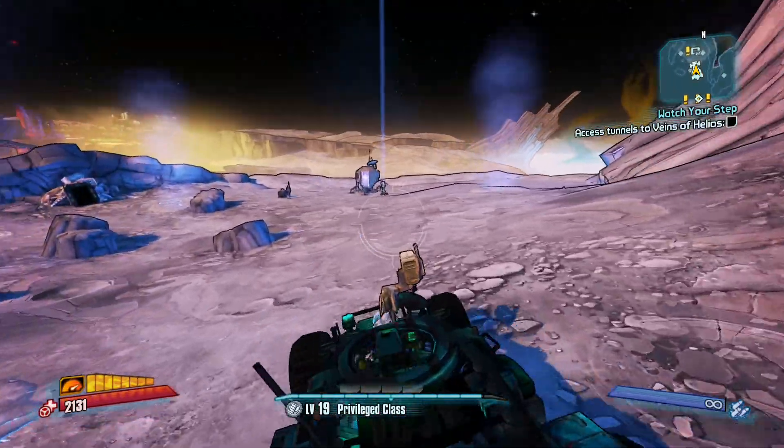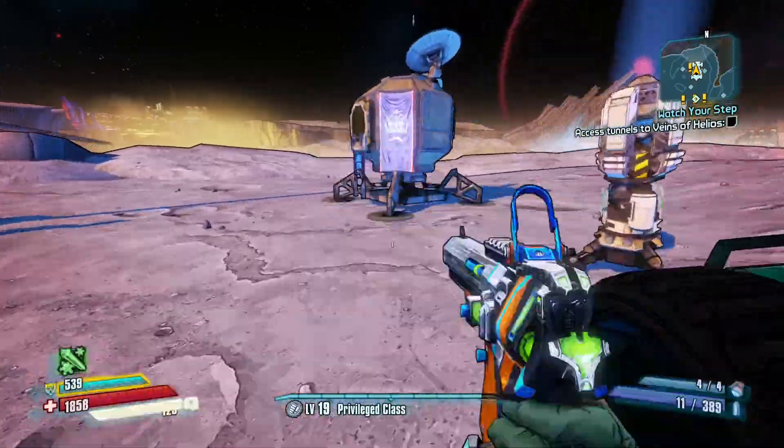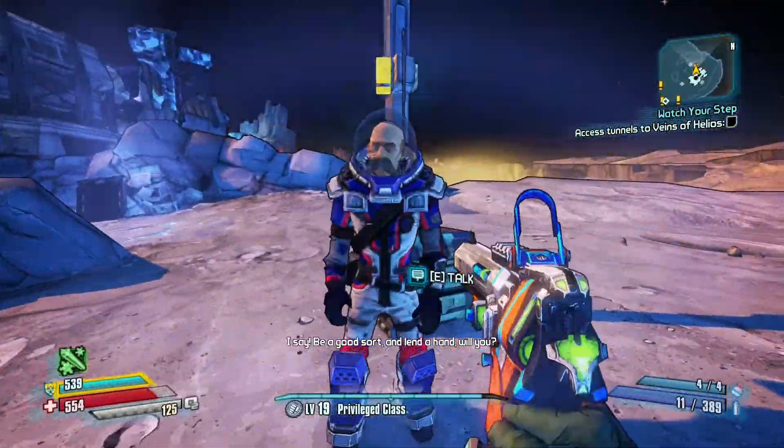Hello, Guildmaths here, back with another side quest. We are in the Triton Flats. We have to investigate this little area. Talk to Captain Chef.